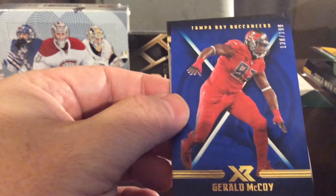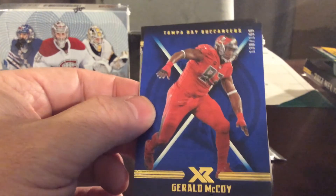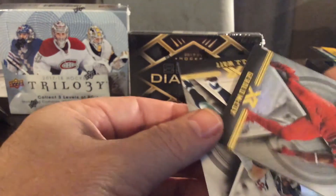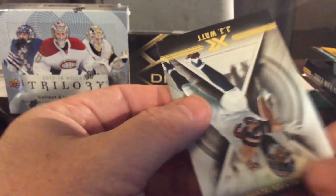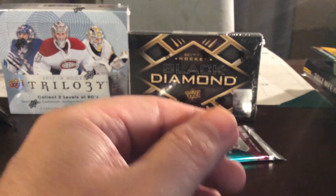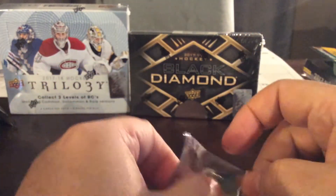This looks like a parallel — Gerald McCoy, Tampa Bay Buccaneers, numbered 138 out of 199. And here's another Gerald McCoy Tampa Bay Buccaneers card — that's just your base card, goes over there. And this one is just a base card as well. So it looks like two cards out of each pack will be base cards and the other five will be hits.